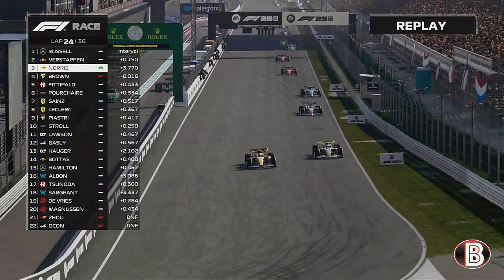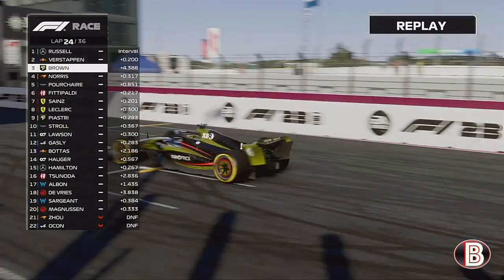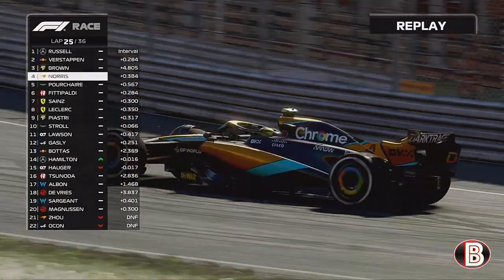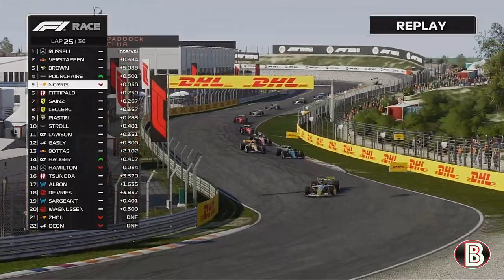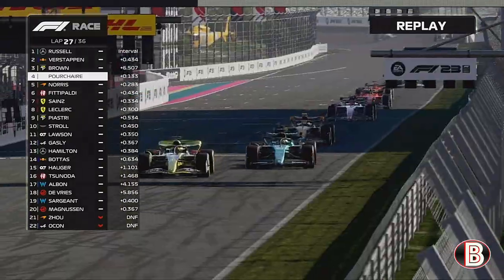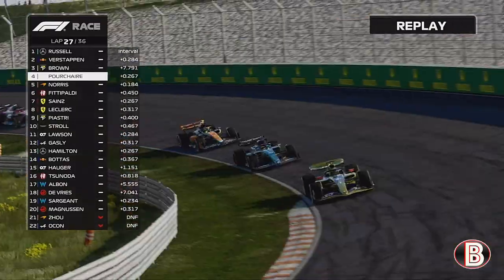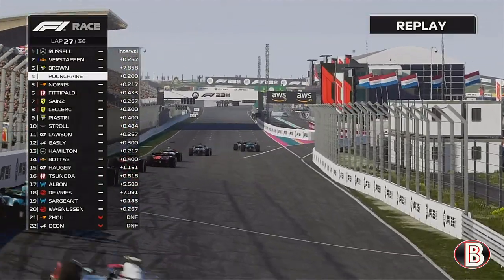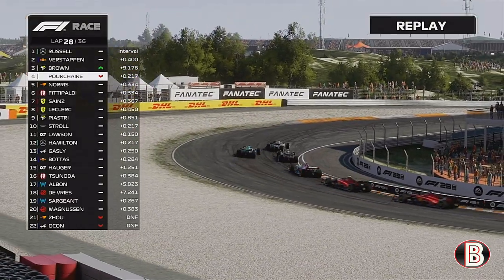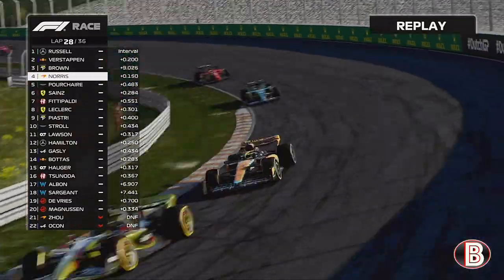Once again one lap later Lando tries the outside — we keep him behind. We had no pace on these medium tyres and Lando's hards are working much better. We make him go deep, leaving him vulnerable to the Aston Martin — Pache moves up into P2. Pache goes to our outside and we really squeeze him to the edge of the track, forcing him wide. Lando Norris sees an opportunity to go down the inside of the Aston Martin and retake P4 in this Grand Prix. On lap 29 the train is ever-growing, and Lando makes contact with us as we head into Turn 1.